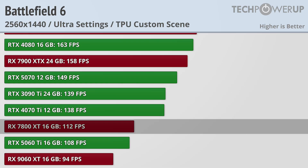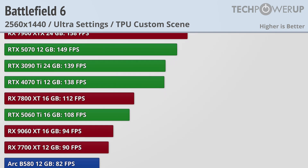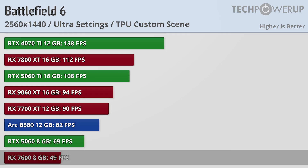Cards like the RX 7800 XT or RTX 5060 Ti are both good for above 100fps, with the 60fps line now being held by the RTX 5060, though you should be able to get a playable experience on the RX 7600 with upscaling.